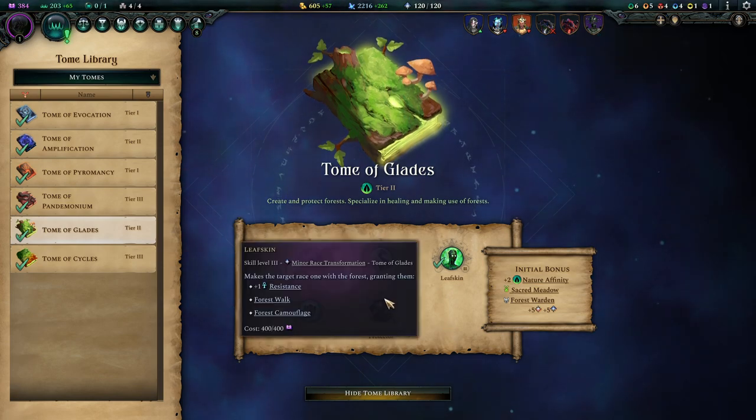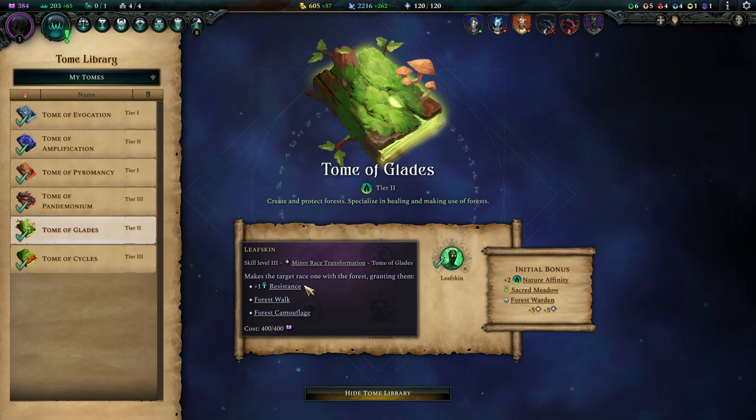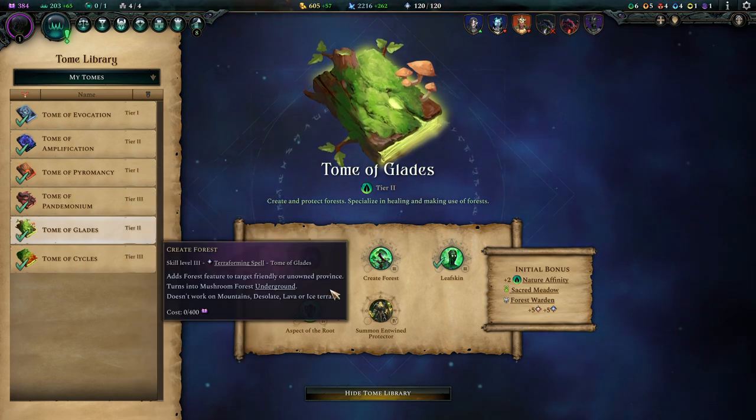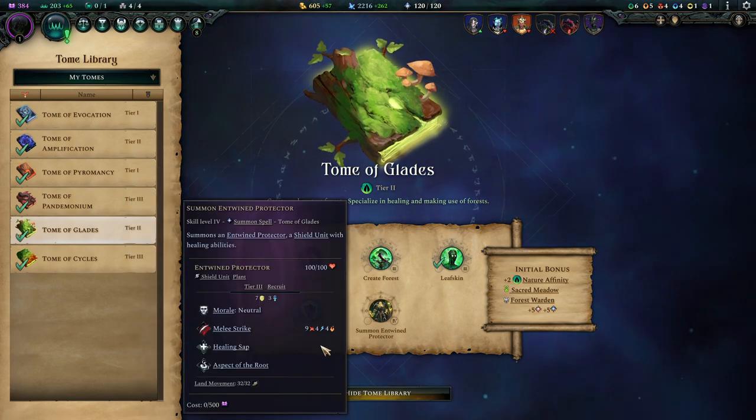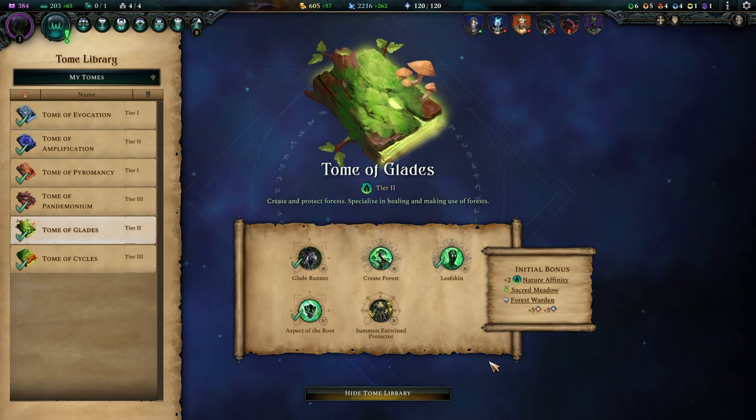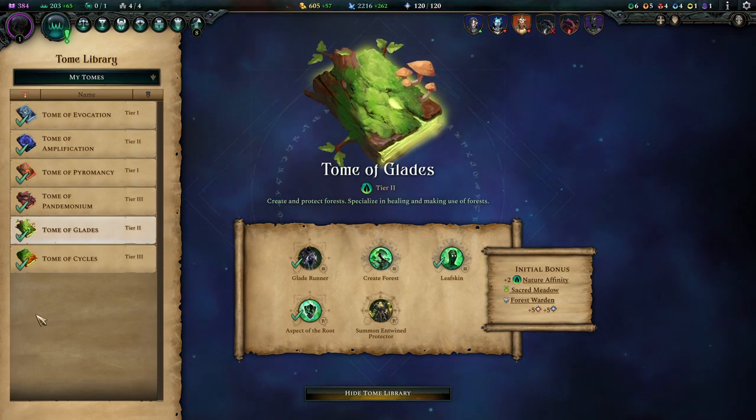Feel free to also pick up Leaf Skin — plus-one Magical Resistance is never a bad thing — and Forest Camouflage. The other spells like Create Forest aren't too amazing. Entwined Protector won't be used too much; he has a point-blank AoE healing skill, which is interesting if you need healing, but altogether your Bastions do a better job as your Tier 3 shield unit.